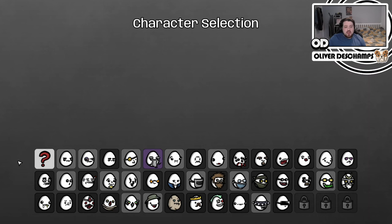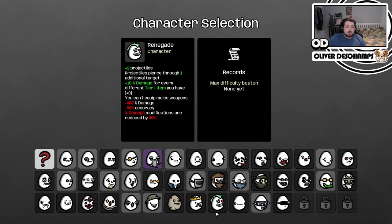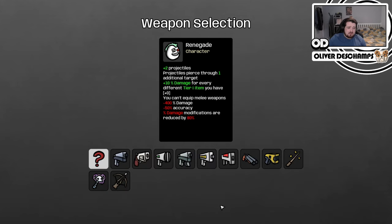We're going to be doing another run today. I don't know who I want to do — let's do the Renegade, sure. Plus two projectiles, projectiles pierce through one additional target. 10% damage for every different tier 1 item you have. You can't equip melee weapons, that's fine. Damage is minus 400%, minus 50% accuracy.